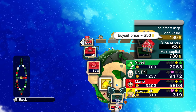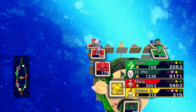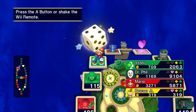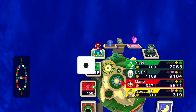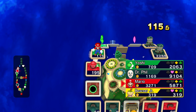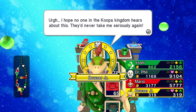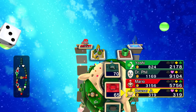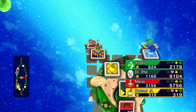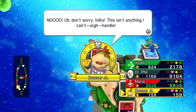I guess I'll land on Mario's. I could buy that out, but nah — Mario has enough money already. Right, Bowser Jr. — what are you going to do now? He has to go up, it looks like. That just pretty much cut his money in half. All right, Bowser Jr. — don't worry folks, this isn't anything I can't handle. Really? You have 143 gold left. And Yoshi has hardly any money as well — he has less than what we started with.